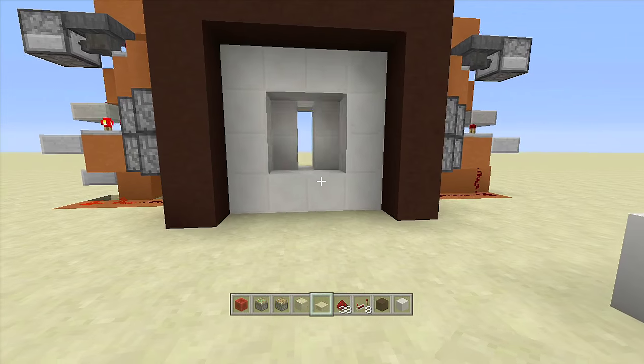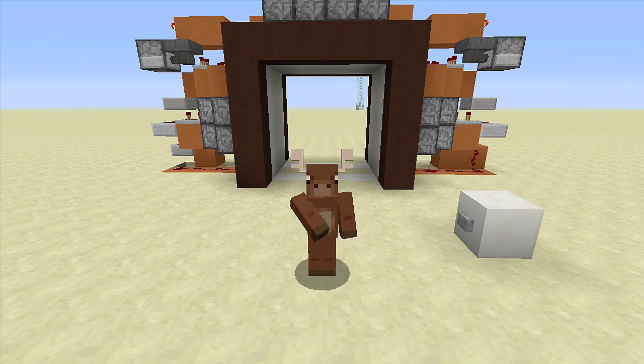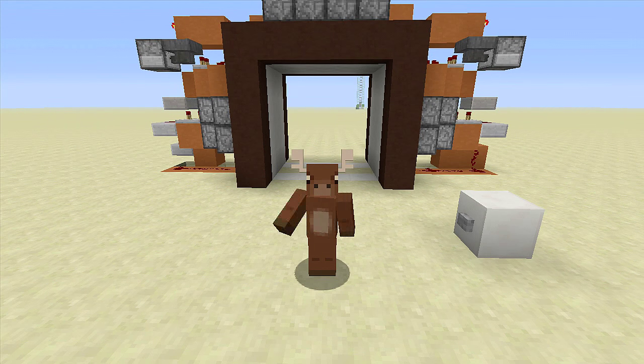So there you guys have it — that is how you build a 4x4 vault door that is only two wide. If you enjoyed this video make sure to leave it a like and subscribe. Stay tuned for my newest videos — peace!